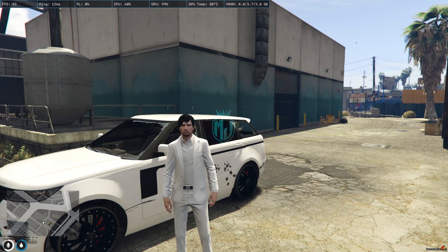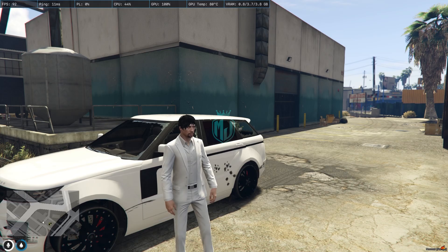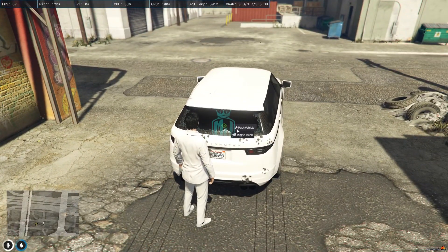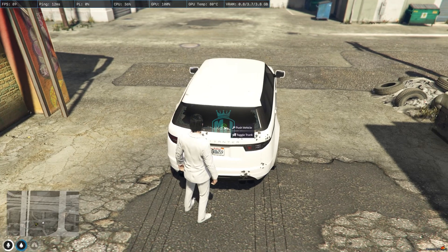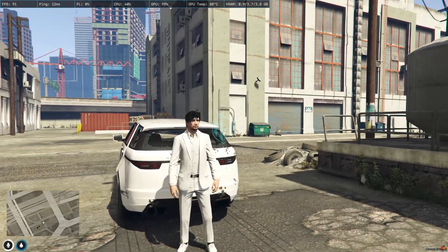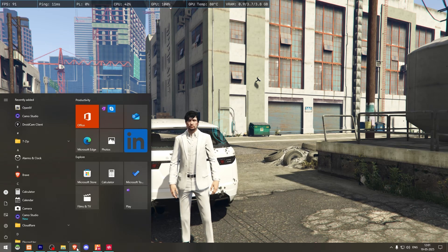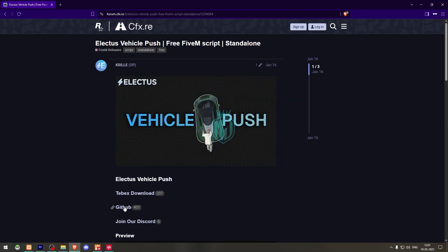You got a tire burst or your vehicle gets damaged — you can simply use the vehicle push. As you can see right now we have the push option, but we can't push the vehicle. It's not working in our default Cubico system, so we are going to install a script for that. If you like this script, make sure to comment down and let me know, and I will mention the link in the description box.